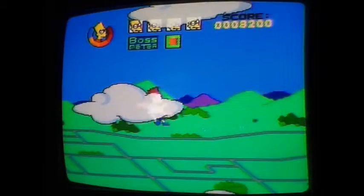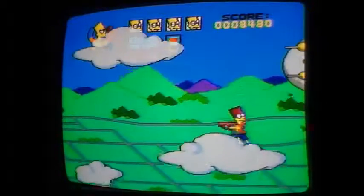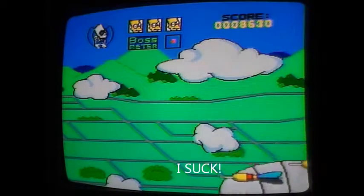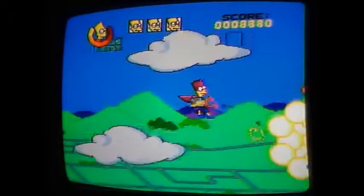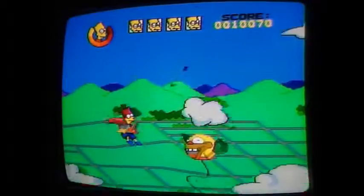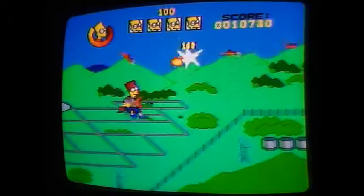We're going to be coming up on the third boss here, which is Smithers. I believe there's a better way to do this, but I suck and I died in the process. I think there's a better way to position yourself so that you can easily hit the blimp and avoid taking any hits. I don't remember if you have to fight him a second time even if you beat him — I think you do. But in the second one, if you go to the top of the screen, he won't actually shoot. It's kind of weird, but we'll cross that bridge when we come to it.